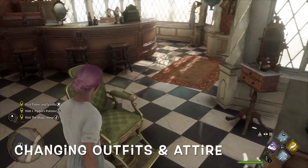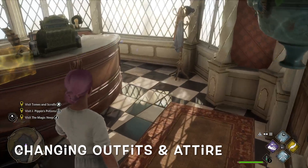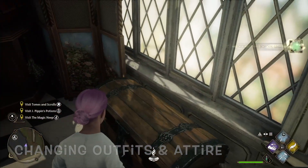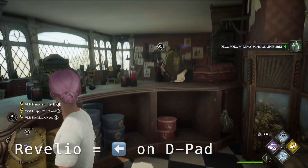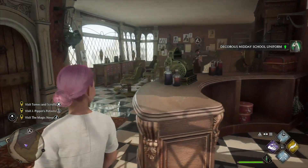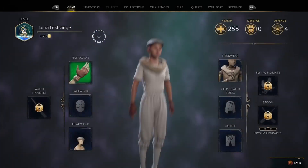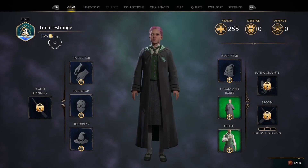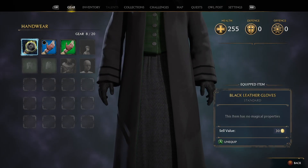When we're exploring Hogwarts Legacy, we'll be able to find new outfits and attire all over the map. Revelio will be our best friend here, which is left on the D-pad. As you'll see in that chest, we just found a new school uniform. Start to open up the menus — here you'll see the gear option, where you can change your gloves, face wear, head wear, scarves, cloaks, and your general outfits.